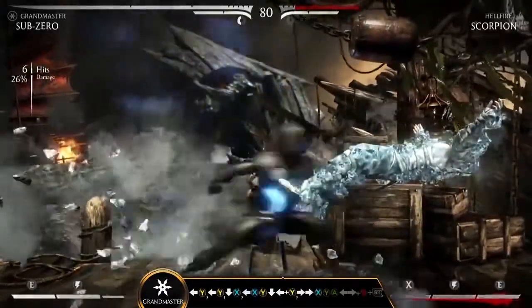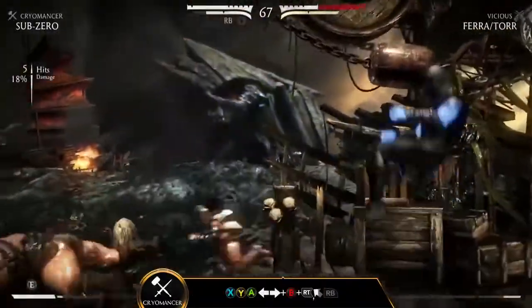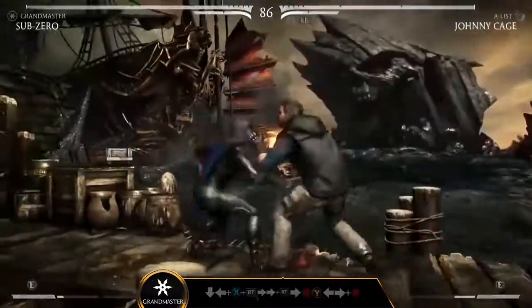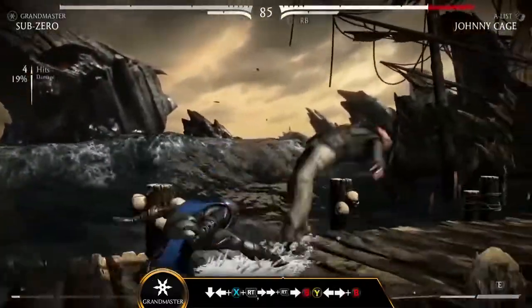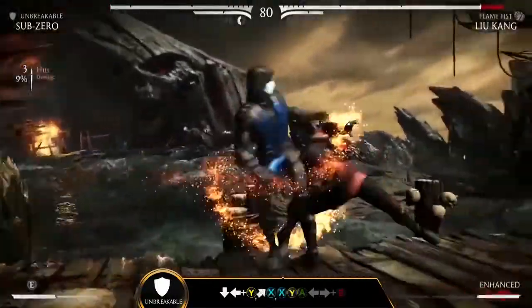Each variation allows Sub-Zero to control the tempo of the match. Bring the pain in Cryomancer, lock down your opponent in Grandmaster, or trade blow for blow in Unbreakable.